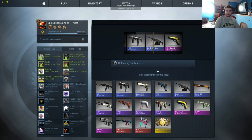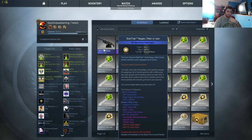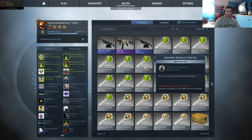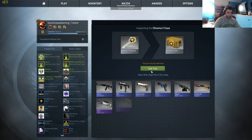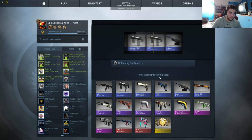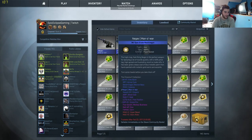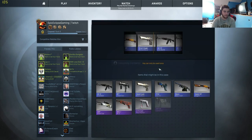Oh we're going to get something good — look at that, a StatTrak Negev! Minimum wear — how much do you think that sells for? About 26 cents. The reason why we're opening so many Breakout cases is because I like the butterfly knife and I want one. Wow, is that three Negevs? Three! I wonder if they're all mid-tier.